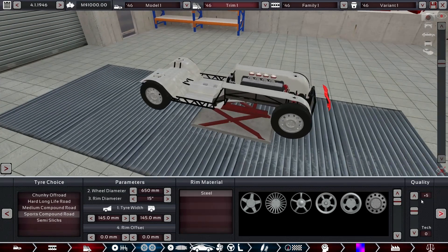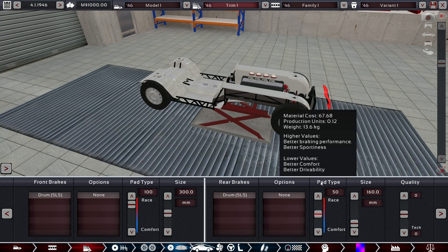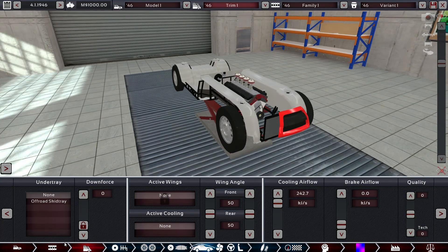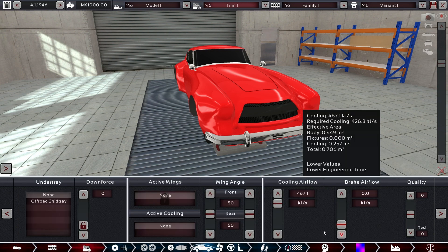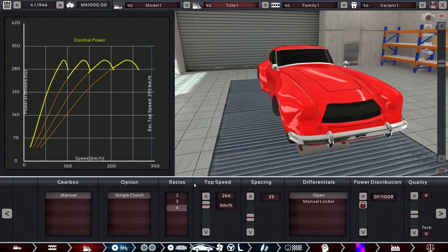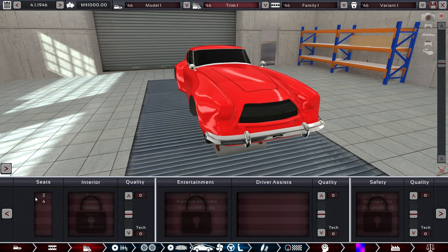We limit its top speed so that braking penalties aren't as harsh — 300 maximum. We have far too little cooling, so we increase cooling, which drops the top speed a little. That's looking better. Estimated top speed is now 293 — we are not going there. Two seats, handmade and luxury, and advanced safety. With a bit of quality on the interior, but definitely not on the expensive parts.